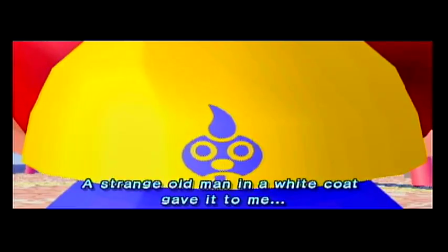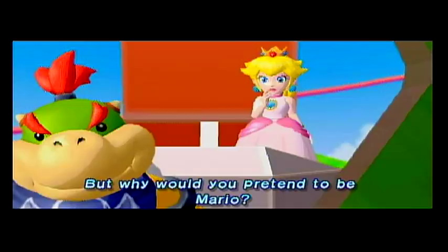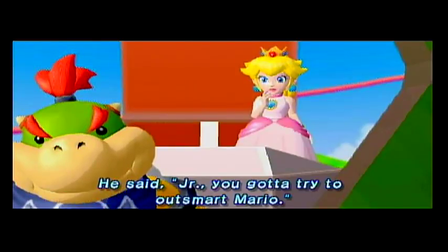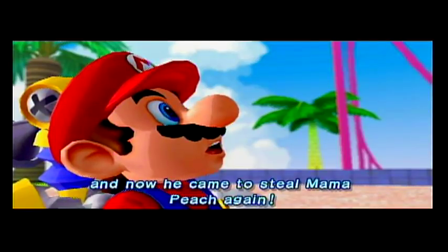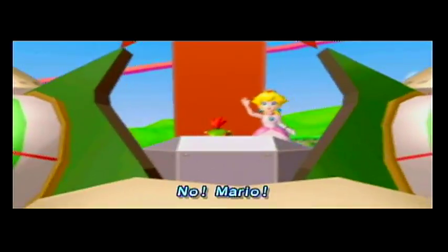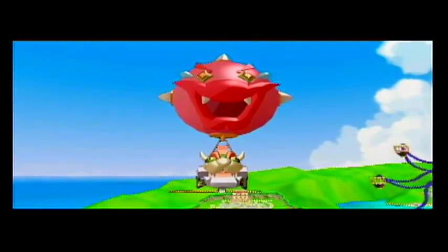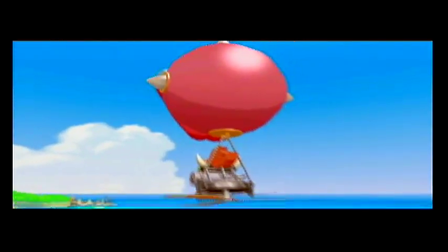This is my magic brush! When I draw with this... we didn't even answer the question! A strange old man in a white coat gave it to me. Papa told me everything! He said Mario's a bully! He never fights fair! Junior, you gotta try to outsmart Mario! So I tried to get Mario sent to prison! But they didn't lock him up! It appears to be heading toward Corona Mountain.